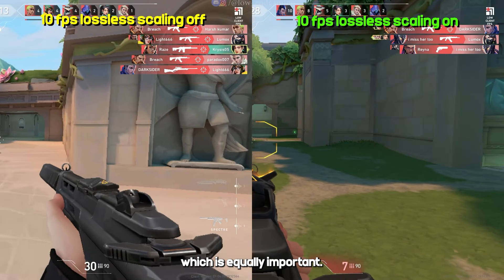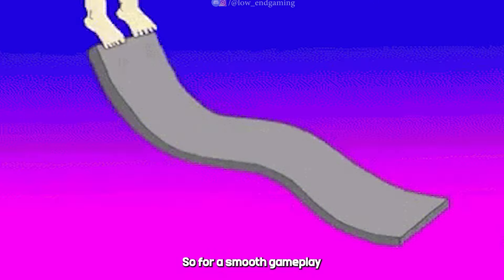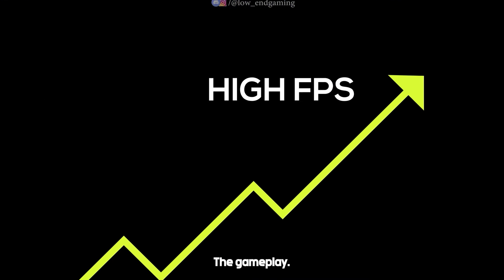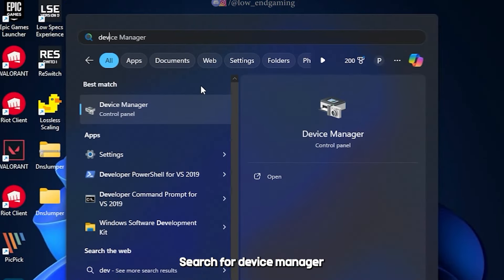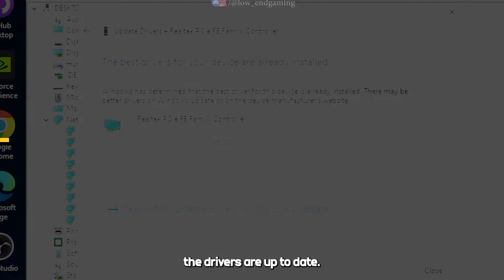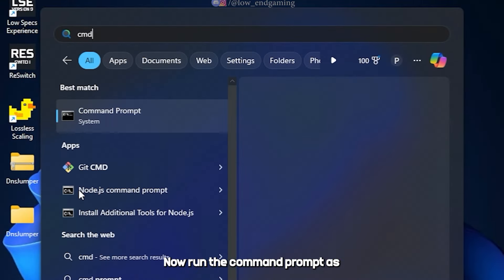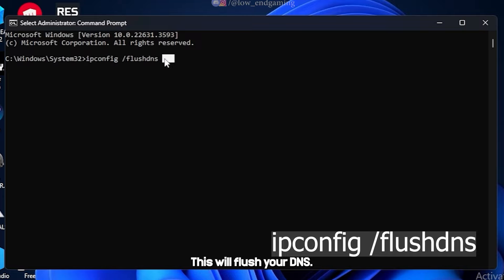Let's move to the next part, which is equally important. For smooth gameplay in an online multiplayer game, the in-game ping should be low — the lower the ping, the smoother the gameplay. Let's reduce the ping. Search for Device Manager and open it. Find Network Adapters and make sure that all the drivers are up to date. Now run the Command Prompt as an administrator, type the following command and run it — this will flush your DNS.